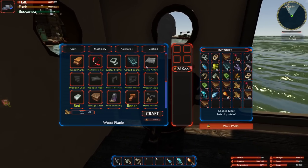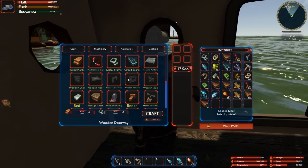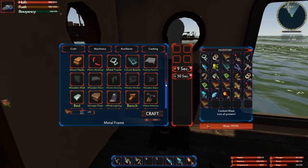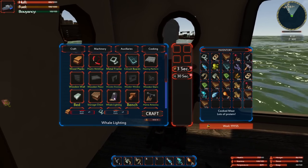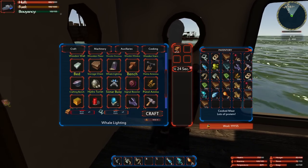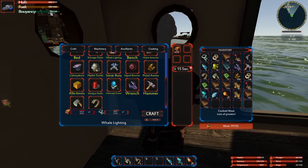For wooden walls these need wooden planks, and some items need a metal frame — let's do like 10 metal frames. We got a home antenna, which I think brings you back to your house. There's whale lighting, a crafting bench so you can craft at your house, an intercept tower, and a hydro turret to keep your base safe — this shoots little blasts of water at anyone that comes close.